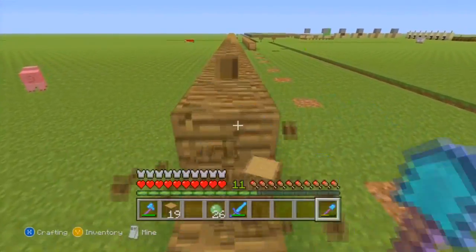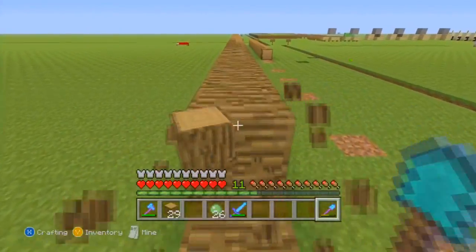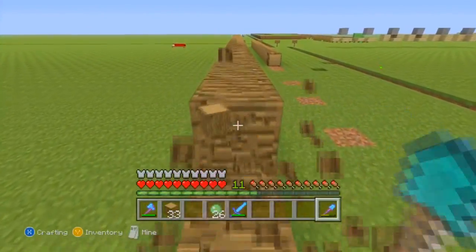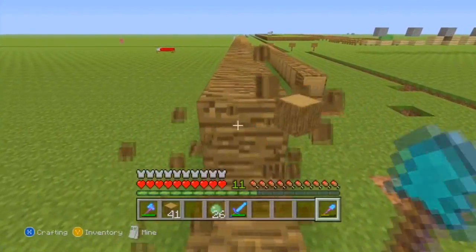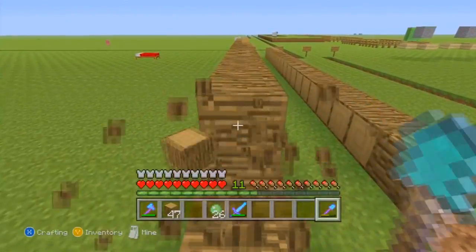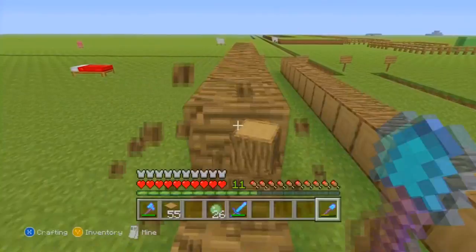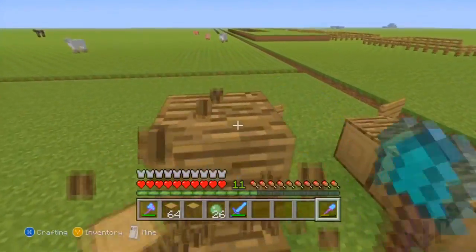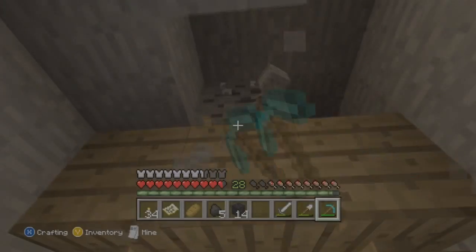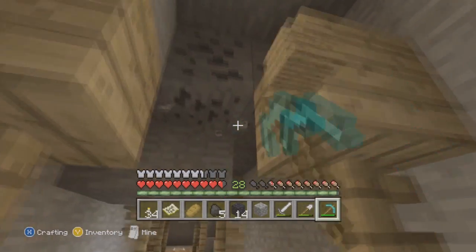So the multi-tool axe is pretty much the same as the sword and shovel. I wouldn't say it's better but I wouldn't say it's worse either. It's definitely a good tool to have in your inventory, but is it necessary? All you're saving is some time switching between tools and one inventory slot. I think it'll be something cool to have and it's a goal of mine to get one in survival, but I don't think it's necessary.